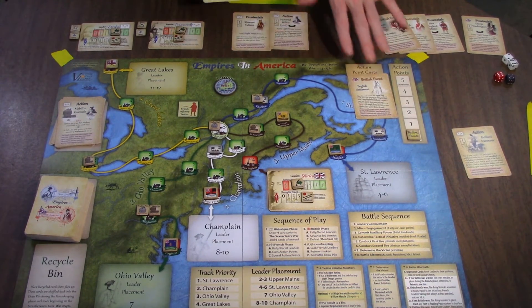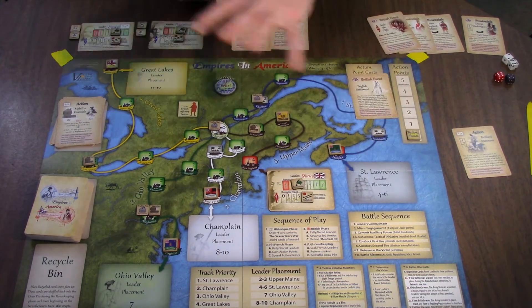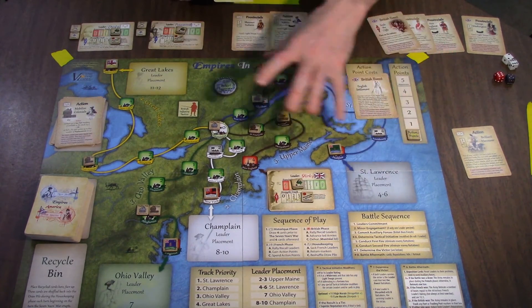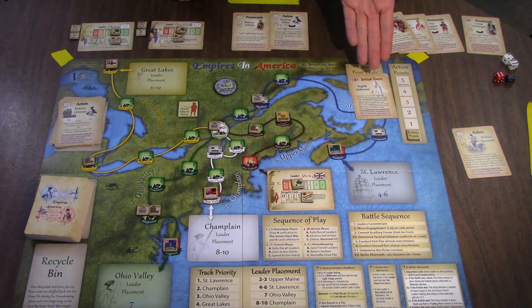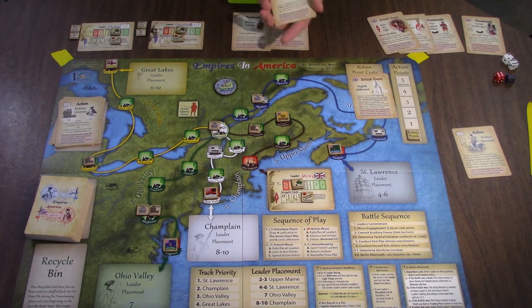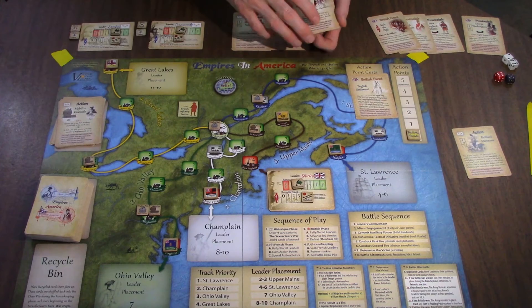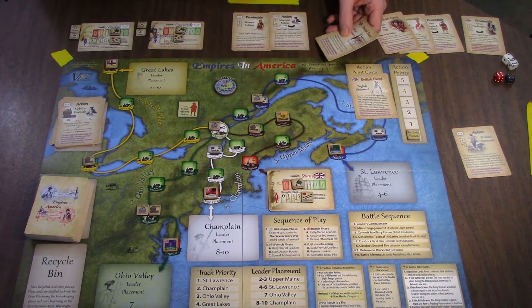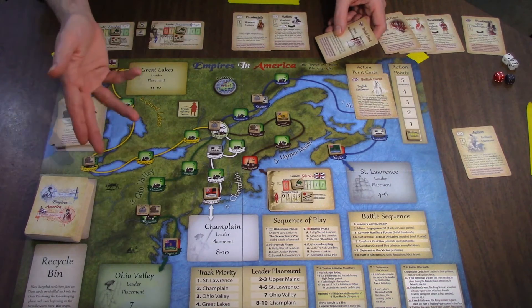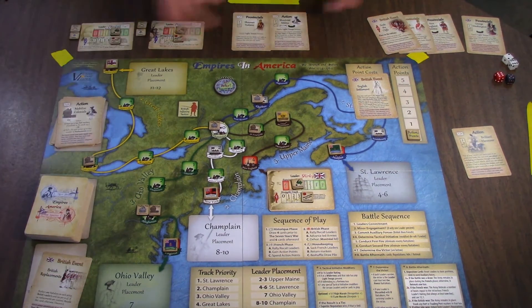As the English settled and incorporated the French population, the French were even more outnumbered. This represents that I have fewer resources and fewer action points to deal with. British Replacements: there are no British casualties on the board. This just says replace one battalion on each active leader. If no replacements are received, this gets recycled. Otherwise it would be discarded. So that's recycled — six cards done.